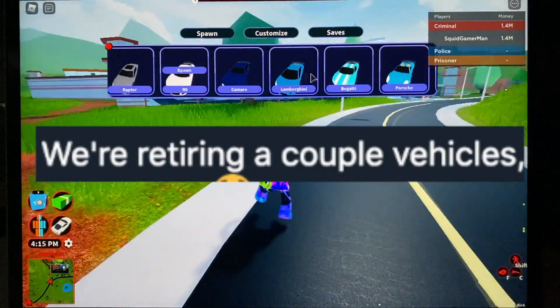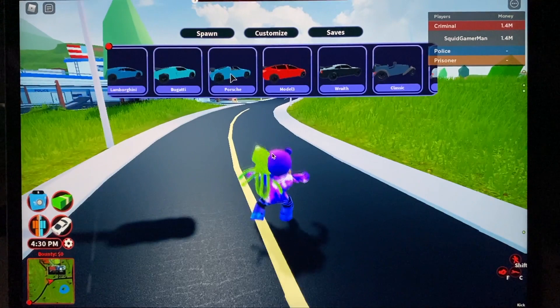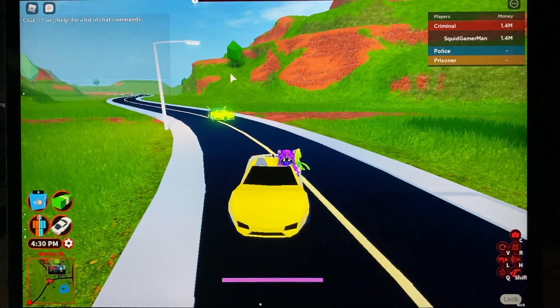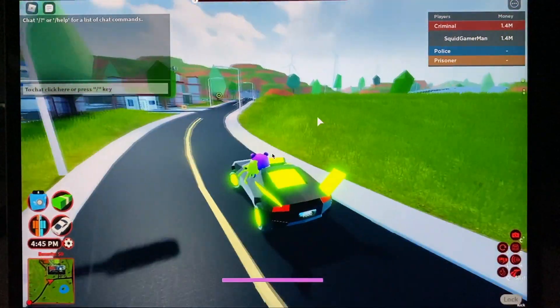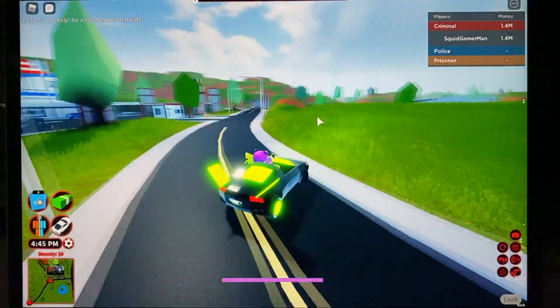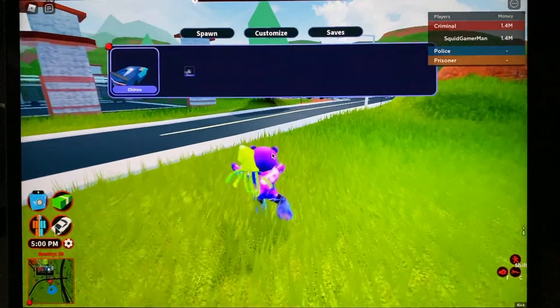Some ideas of cars they might remove: first, they should get rid of the Porsche. It's slower than the Lambo and basically costs the same - just a 30 grand difference. This vehicle is just kind of bad, really. I wouldn't be surprised if they actually got rid of it.